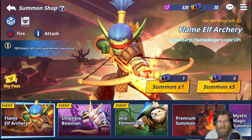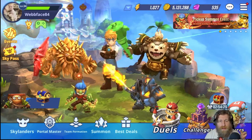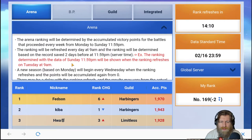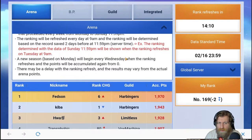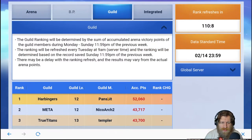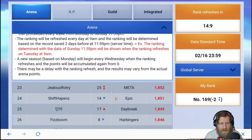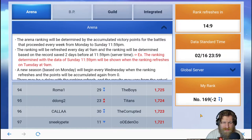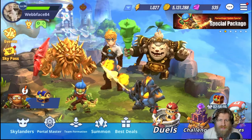So that's the Sky Pass. Let's quickly go into some of the other things added to the game. One of those is the new ranking page — there's a new little cup symbol in the top left of the screen. Click on that and it takes you to a separate ranking area showing when everything resets and ranks. There's also a guild ranking page. My rank is 169 and I've gone down — my defense is awful. But if you're interested, there's a whole page for it.